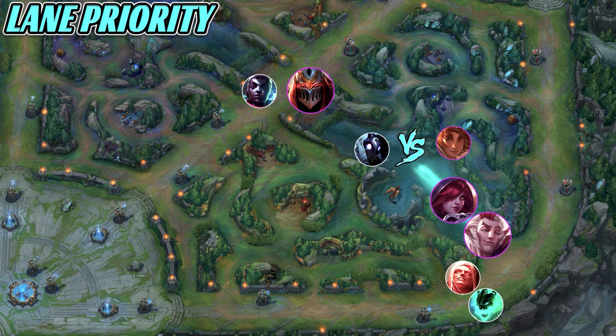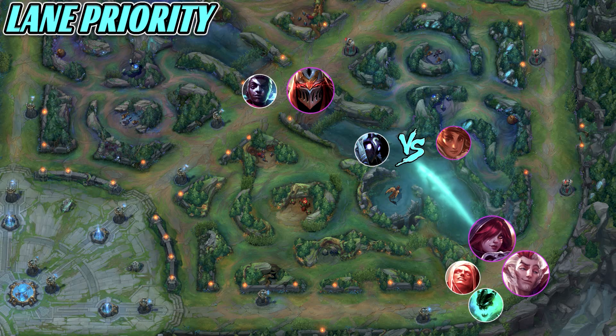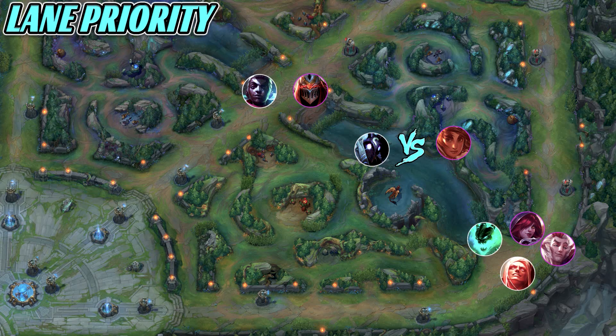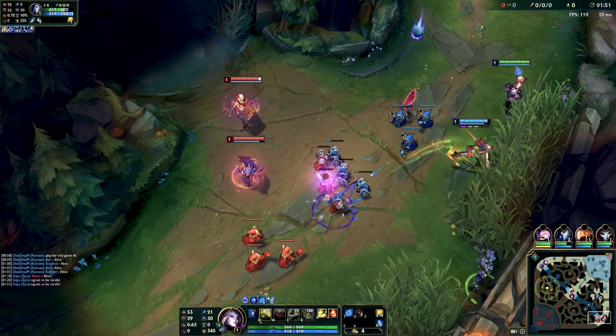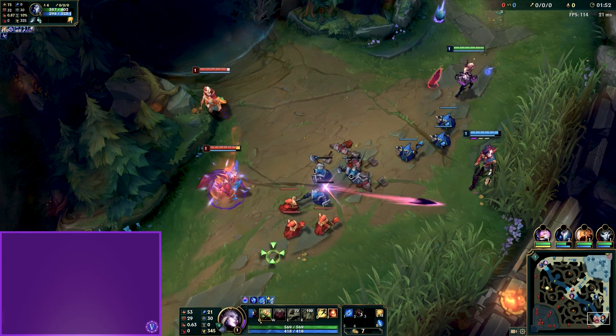This is a very dangerous fight, so if I were Kindred in this situation, I would just leave. Now if the Thresh is moving up toward the river and he and Vladimir are pushing up the bottom lane, I need to consider my positioning. If I want to contest the mark, I need to move toward the bottom side and not toward mid — where I am right now, Taliyah and Zed would 2v1 me much sooner than Thresh could reach me. Not all lane priority is cut and dry or simply about the river.